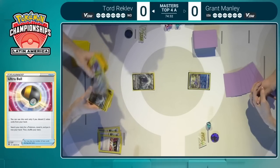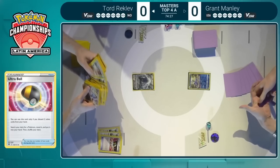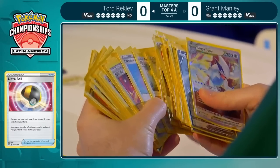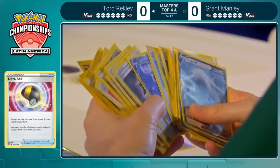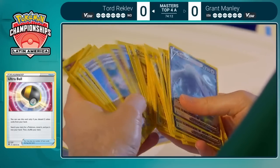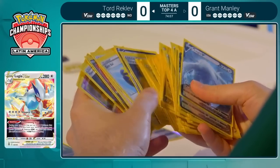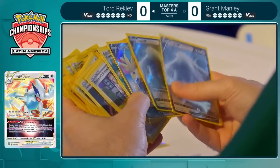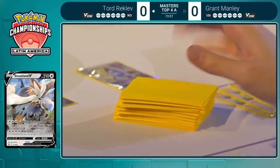Do you go for that second Lugia and value the consistency, or maybe do you go for the Oranguru and try to work in some nice draws to have a really clean turn two? Tord opting to go for the Lugia V-Star, probably knowing previously that there's very little to no chance of his hand getting Marnie'd throughout the game, and guaranteeing that Lugia V-Star — Tord's really not missing anything from his setup.